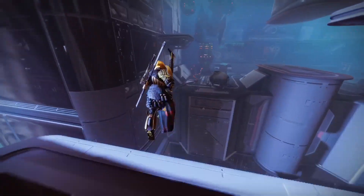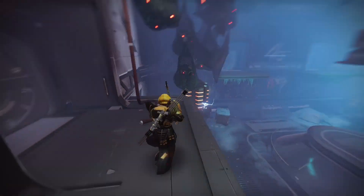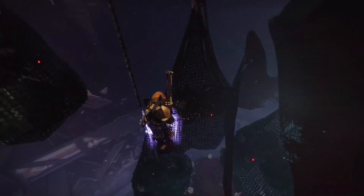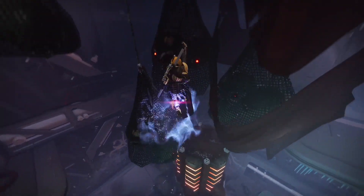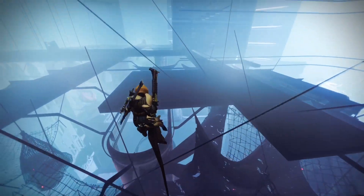We're gonna go right over here, and the out of bounds spot is right up there. It looks like Bungie tried to hide that spot. I think it's a missing light fixture, and it looks like Bungie tried to hide it by putting all these things all around it — at least that's what it looks like to me.